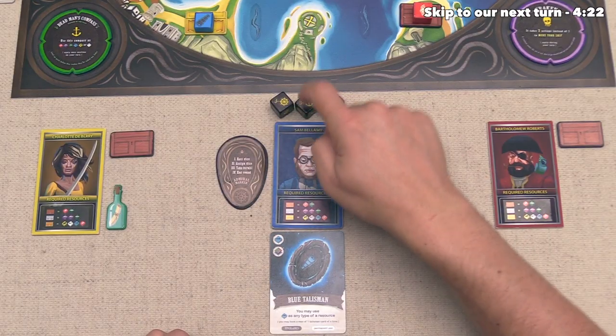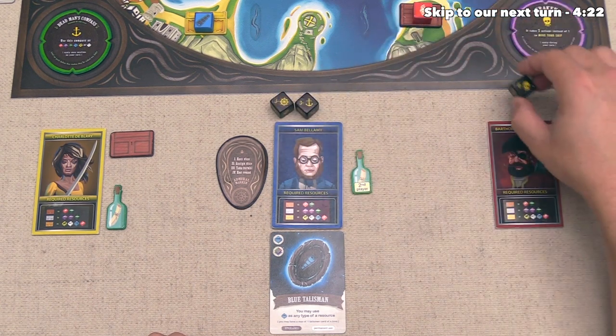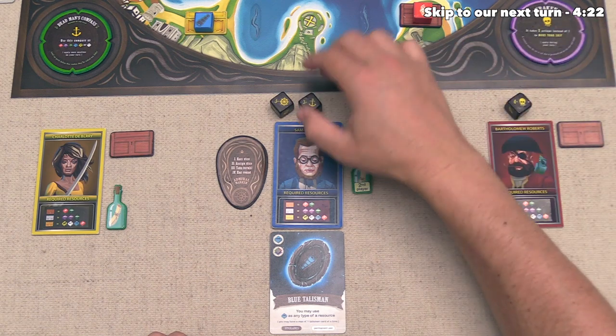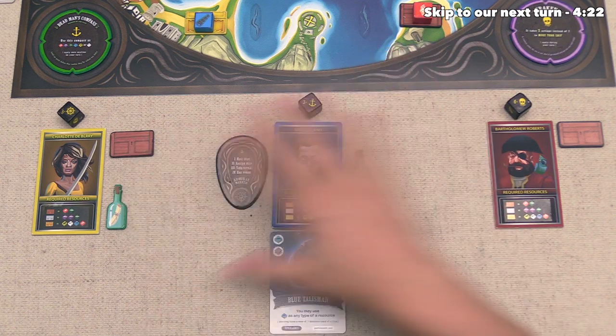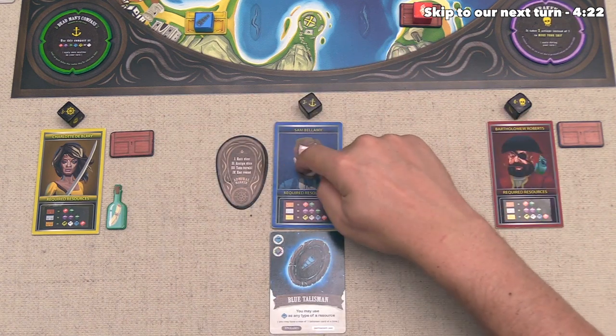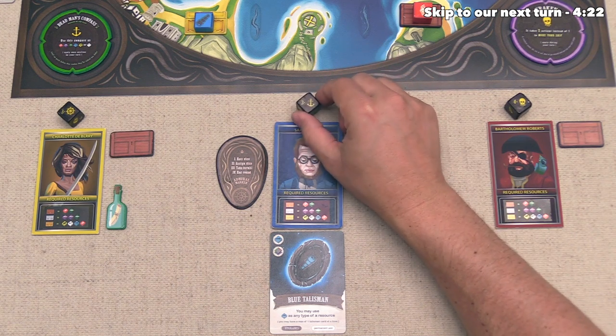The blue player now needs to make their decision, and they have decided they will give this cursed die over to the red player. They are going to keep the anchor, and they will give us the wheel. After that, we can all start taking actions, and the blue player as the Admiral goes first.